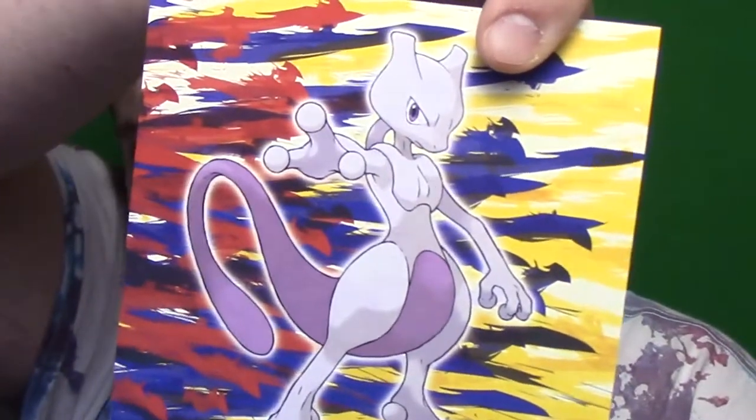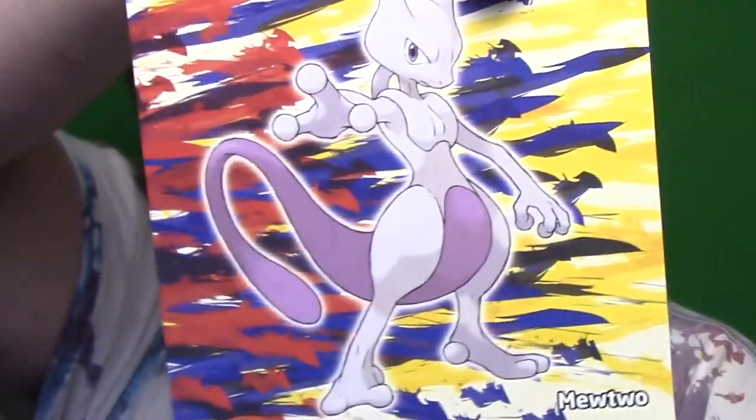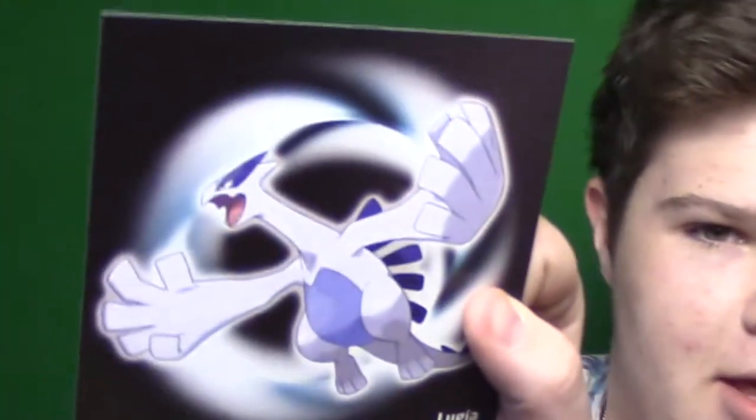There's a bunch of art cards! It only shows the legendaries and Mewtwo on the front - look at that! There's Mewtwo with a whole bunch of paint splashes, and it's got information on the back. Ho-Oh, Kyogre - I really like how that background looks.